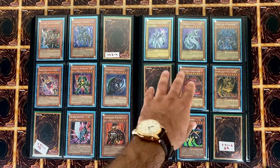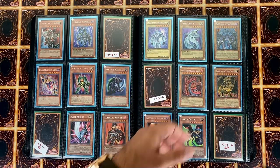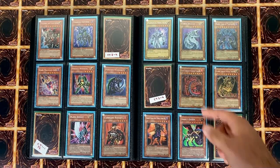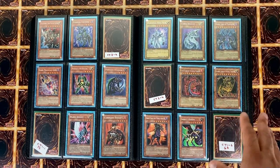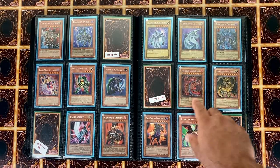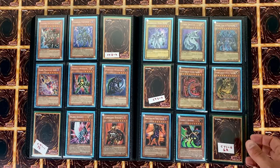Here we have CT2 — I'm missing what I believe is Wrist Raider, Total Defense Shogun, and Obnoxious Celtic Guard. Here we have CT2 and CT3 — I'm missing Shining Flare, and this one is the lowered name misprint. If you have a regular one and want to swap I'm definitely keen — I don't like this type of misprint. If you have a minty one I'd definitely be down to swap for a lowered name — it's cool but not for me.